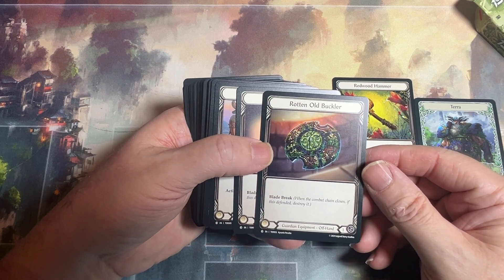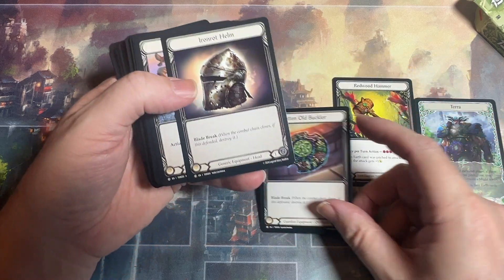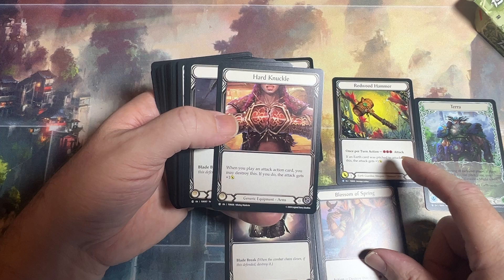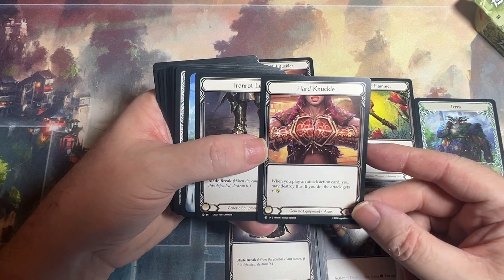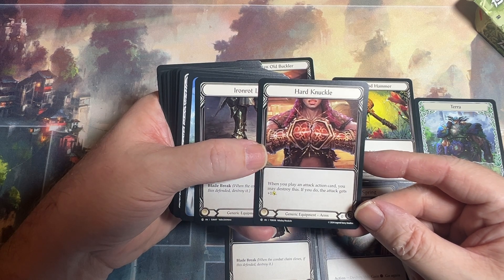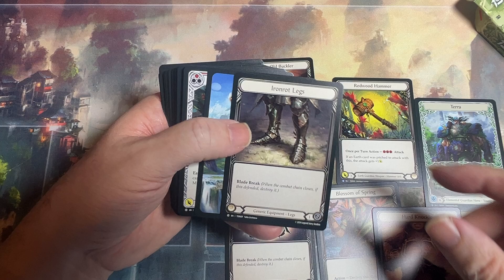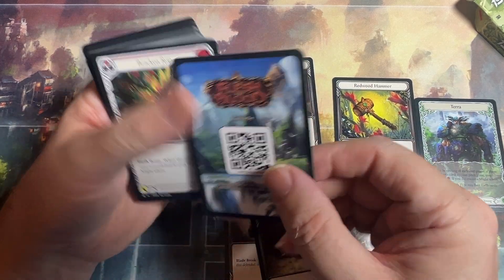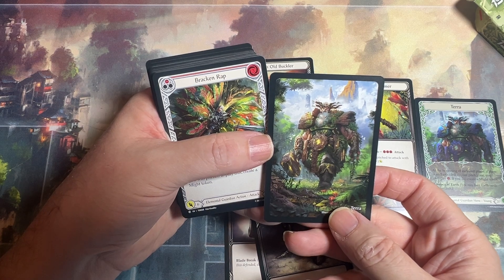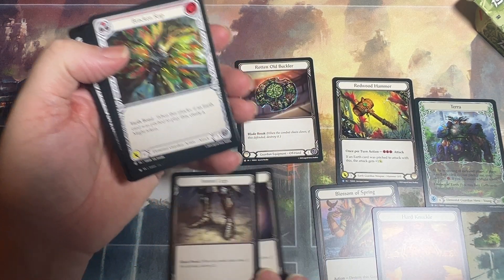It looks like we're going to have an off-hand which is just going to block for one, and we're going to have some really basic equipment right off the bat. I do sort of like these new little generics — when you play an attack action you may destroy this, and if you do it gets plus one. Just pop effects, basically. And look at that, some interesting art there, that is cool.